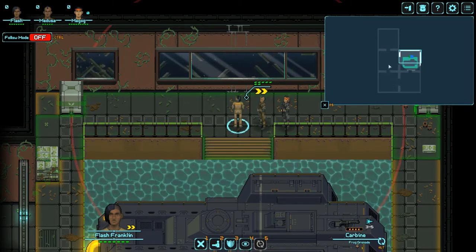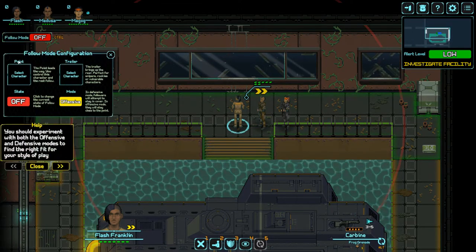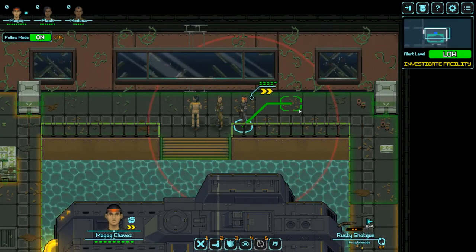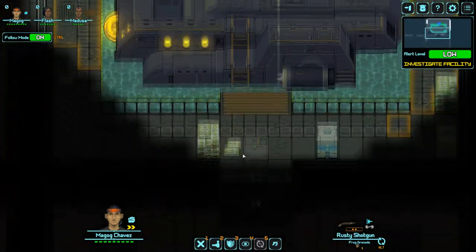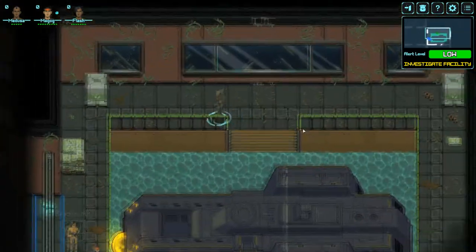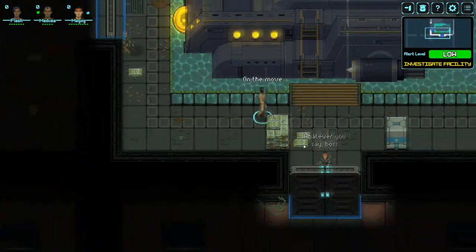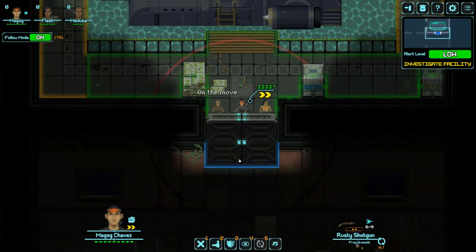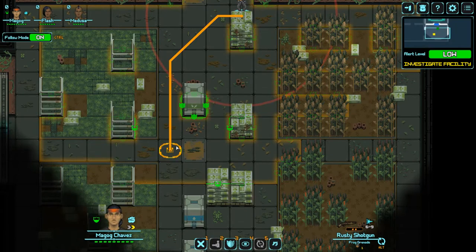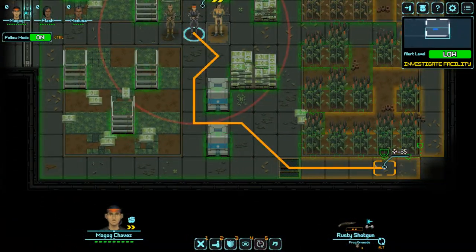We can see we've got five groups to go through — or four, since we're docked in the first one. What I like to do is set follow mode so you don't have to move each character individually. We'll set Magog as the point man and Medusa as the trailer since he's got the least health. We'll go through the southern door first to loop around. Looks like there's some food in that other room but food isn't really a resource in this game. I really like this game — the atmosphere is super nice and combat is really well done.